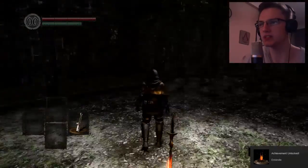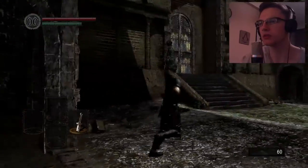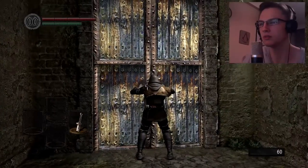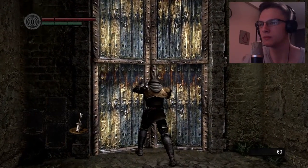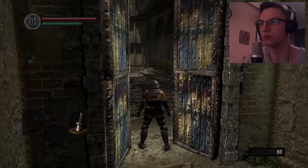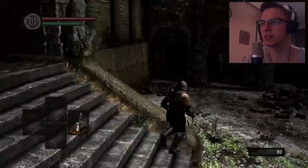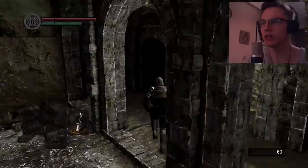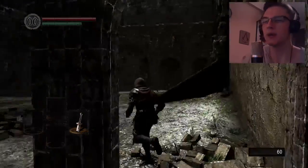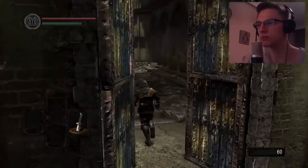Bonfire lit, nice. Where do we need to go? I guess I need to go over here. Oh no, this looks bad. Is there not another way I can go? It's not open from this side. I'm a thief — I got the master key. How would this work? Okay great.